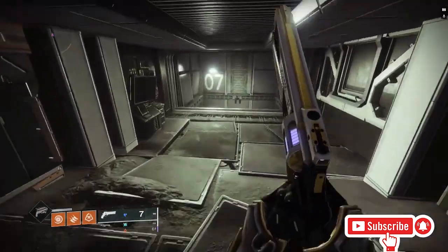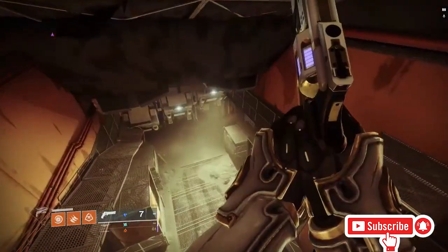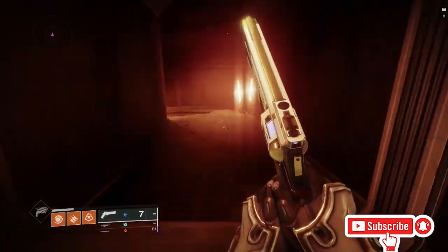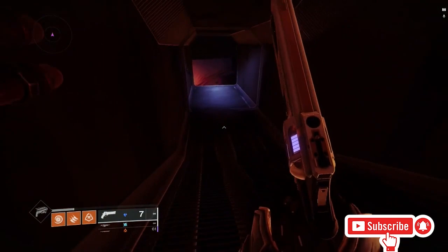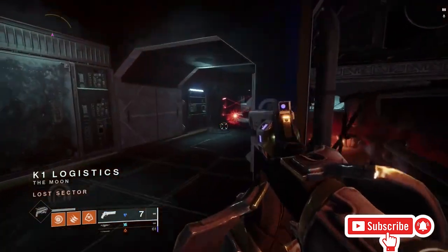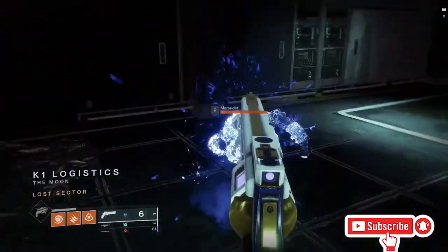Come down this hall and through this door, then jump down this hole and come through this door right here. Continue all the way down, through this door, straight through this hall, and through the next door. Take a left turn and you'll reach the first room of ads to clear.